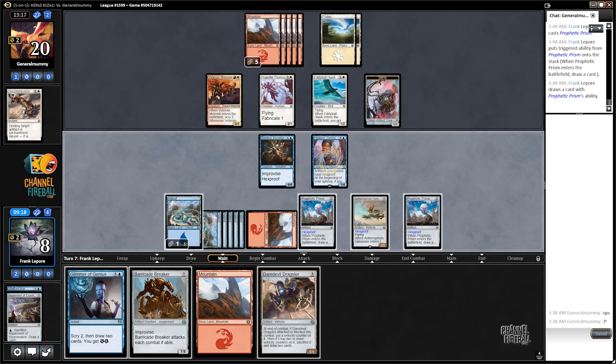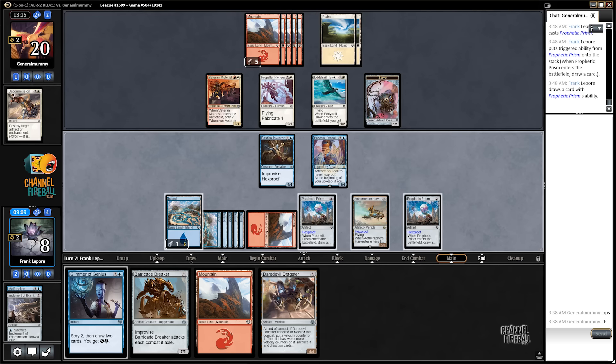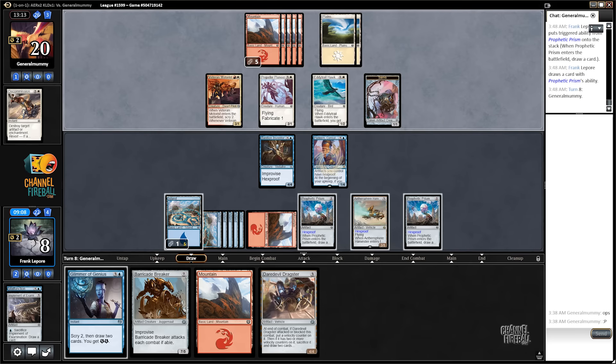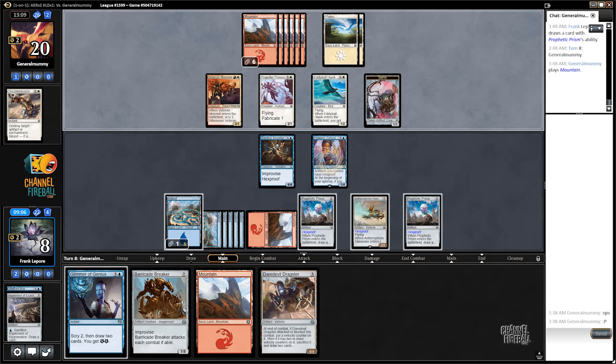Hmm, Dragster. Glimmer also gives us two more energy for the Harvester. It doesn't have Vigilance, right? No — that's the other ridiculous vehicle in this set. Well, that's the Heart of Kiran. This is just the Heart of Harvest — doesn't even make any sense.